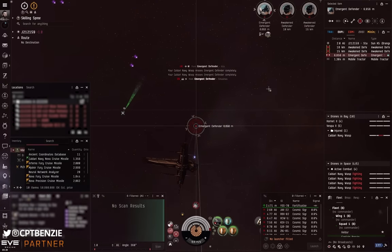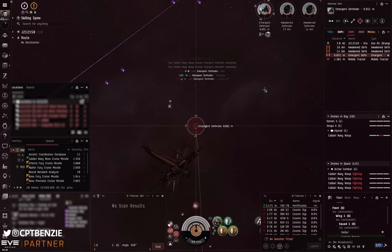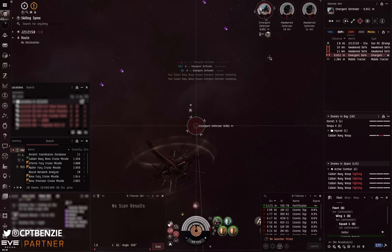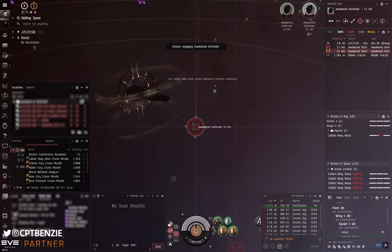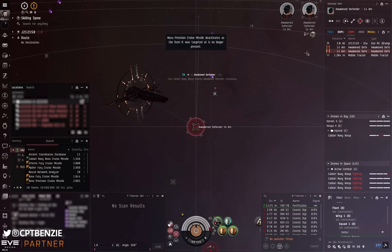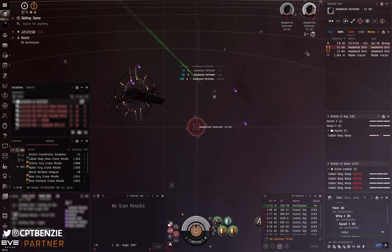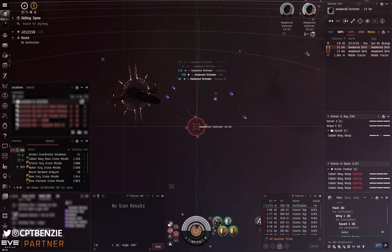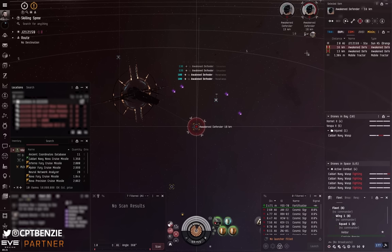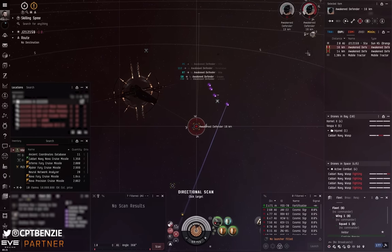I'm using precision missiles because they work for me, but if you have lower missile skills you might want to swap to rapid heavy missile launchers — they do a bit less DPS but have better application, so you'll get closer to the paper number. If you're already heavily skilled into heavy missiles and don't want to skill into cruise missiles, that's absolutely viable. At this point I'm basically letting the drones do their thing. I'm not even orbiting, because I take so little damage — I'm destroying ships before they get close.